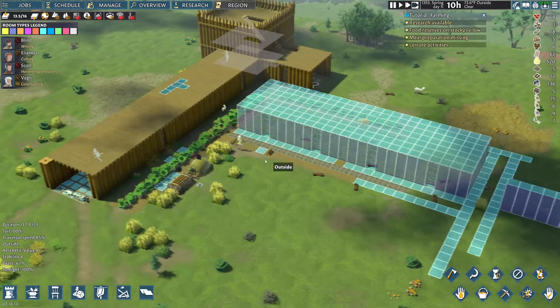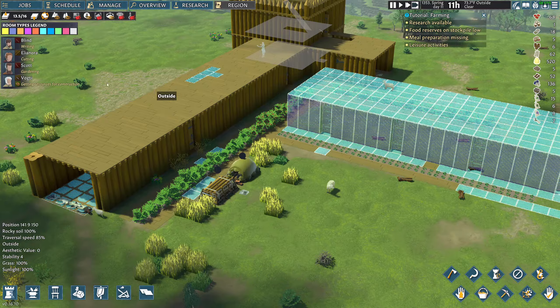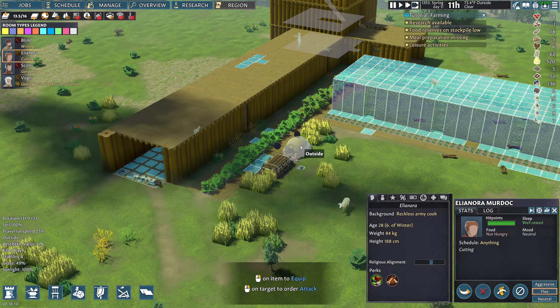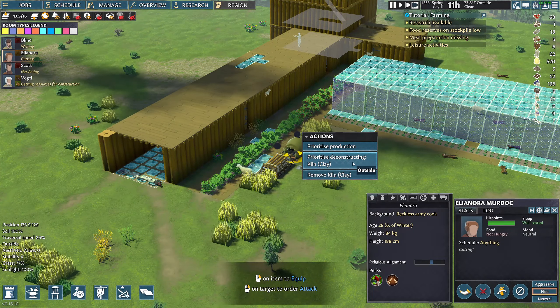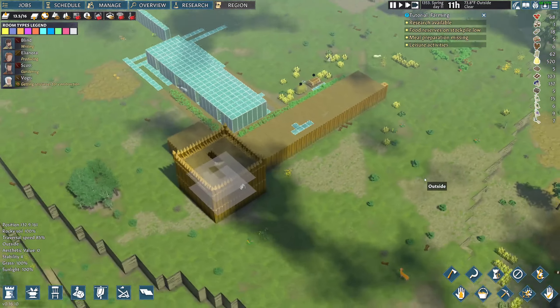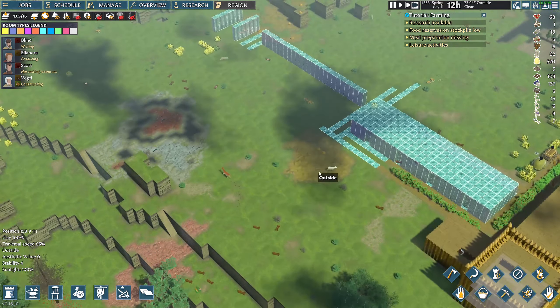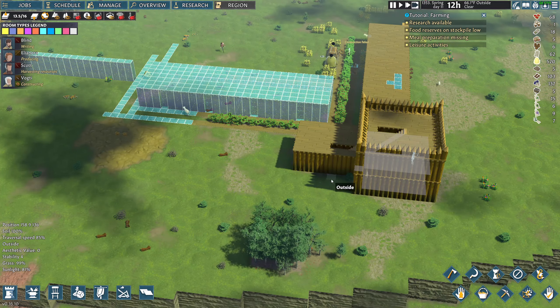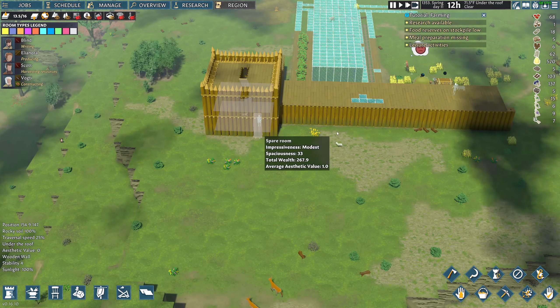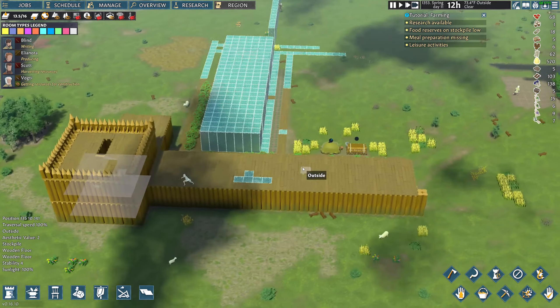We're going to start making clay as often as we can — we can make 50 at a time. I'm going to streamline this production. What we're going to be doing is building the original layer of the wall out of wood, and then on the outside placing stone. So it's going to be double layered. This will allow us to make the bulk of our building in wood and then reinforce it with stone.